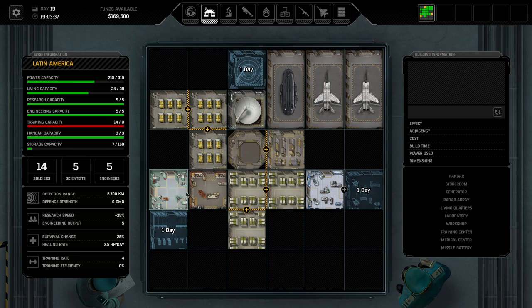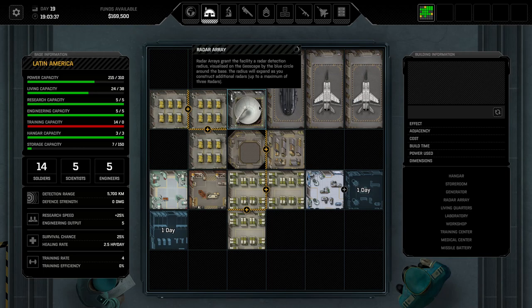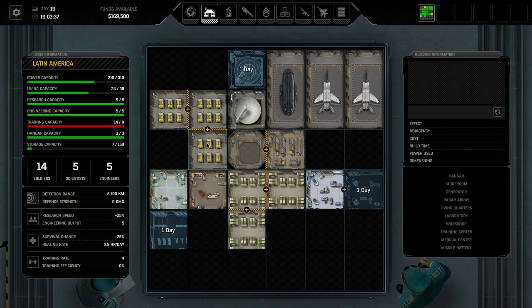There are other upgrades like the one for the medical center or the radar array which won't influence the number of those you build. But for the key buildings in particular, you might only want three generators, two to three laboratories, two nano workshops, and three missile batteries.